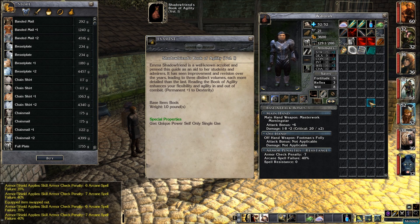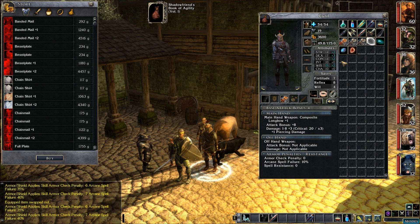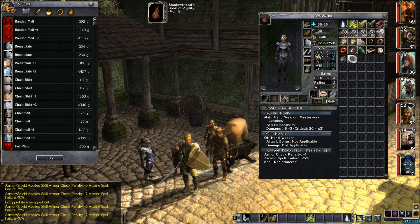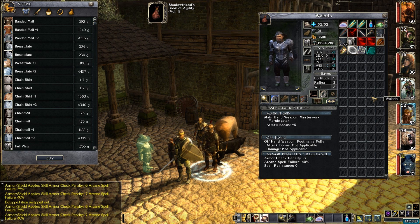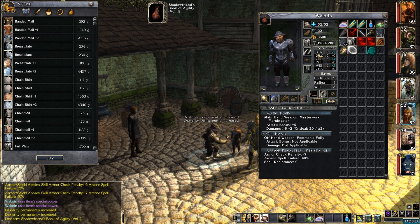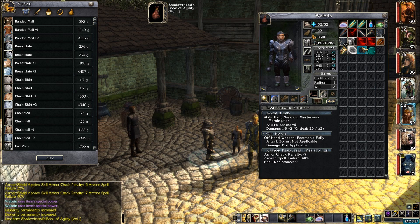We have a couple of books that need to be identified. The first is a Shadow Friend's Book of Agility, Volume 1 — permanent plus one to dexterity! That might benefit Waleran really well since he's got negative dexterity. It's only got one use. Cyril could also benefit — it'd give him an even number and dexterity, giving him an 18. I think it's gonna benefit Waleran the most since he has a negative. Using it brings his armor class to 22 with dexterity up to an even 10.